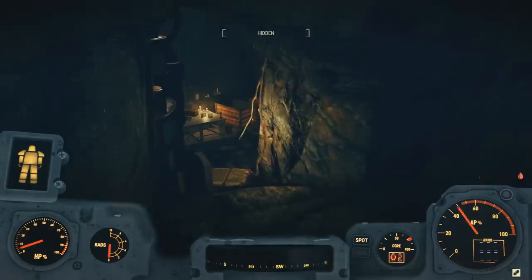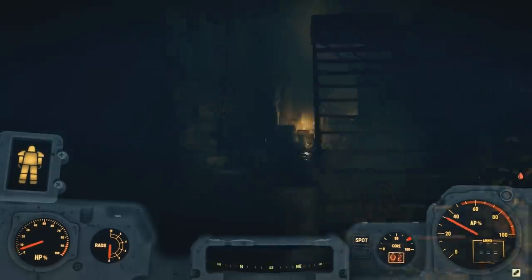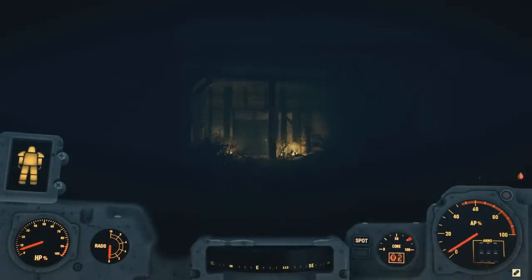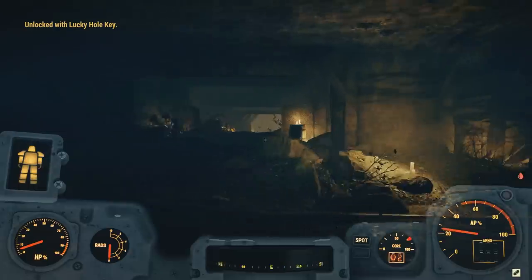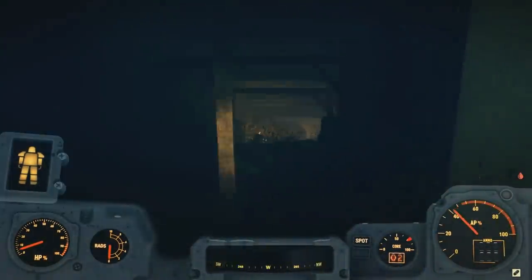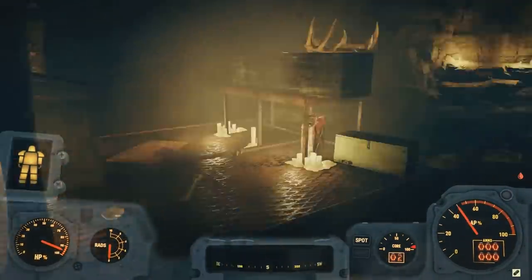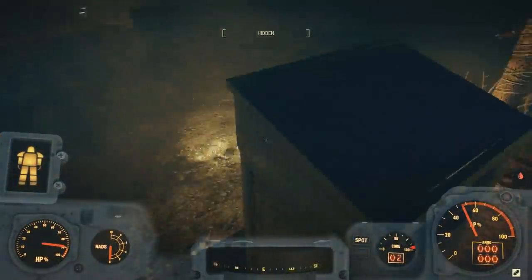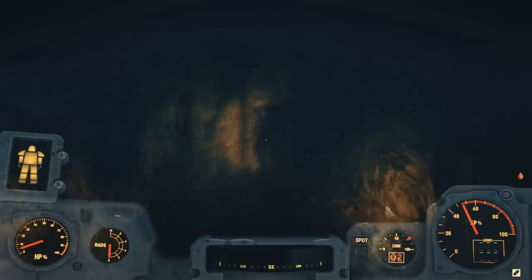Coming up the staircase and over the hill, you reach the door that was available at the very beginning when you had the choice to go left or right. Before leaving this area, be sure to pick up the Lucky Hole Mine keys — they're located near where the priestess note was found.